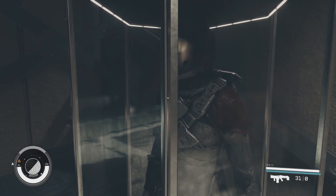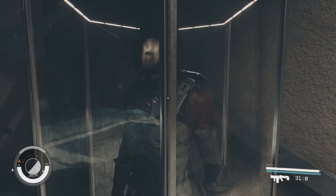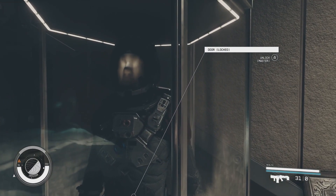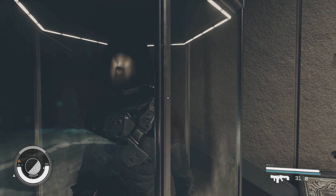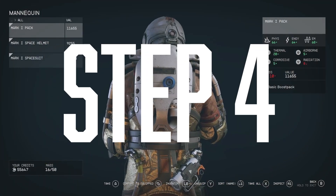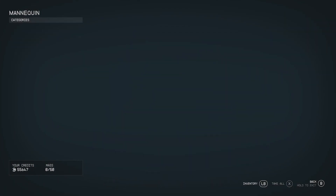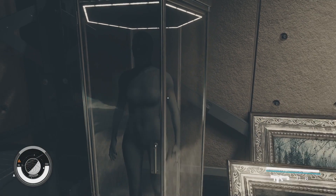So from here just give it the good old-fashioned Bethesda shimmy. Push yourself up against the display case, aim your crosshair for the small crack between the door and the glass, and you'll eventually see that you can look directly at the mannequin. Step four — from here it's pretty simple: strip the mannequin down and equip your new stuff. It's not even classed as stealing for some reason, so you're all good.